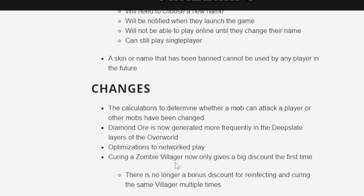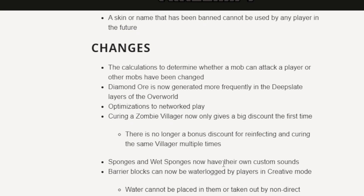Curing a zombie villager now only gives a big discount for the first time, so you can't keep exploiting the zombie villager trick — it's sad but fair that Mojang changed this. Sponges and wet sponges now have their own custom sounds. Barrier blocks can now be waterlogged by players in creative mode.